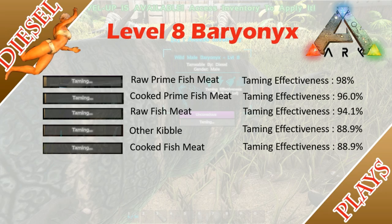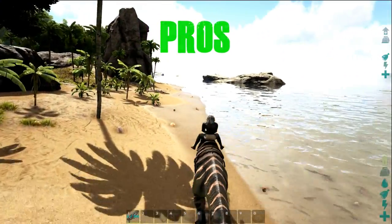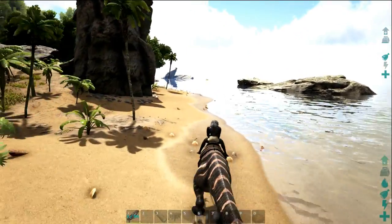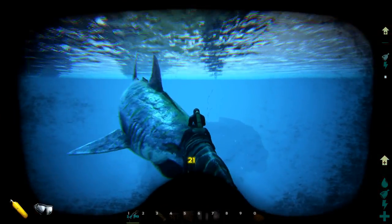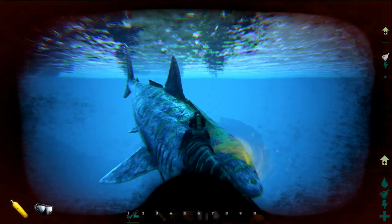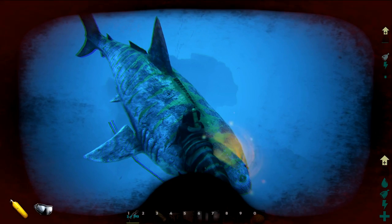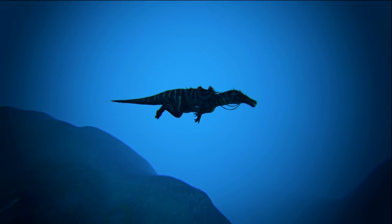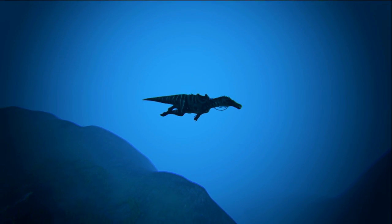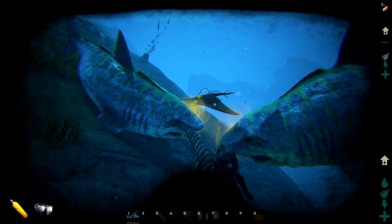On land the Baryonyx is pretty awesome too if you pump movement speed, and it can also jump underwater. It has a spin attack that actually stuns some dinos underwater — watch till the end to find out which dinos it's not able to stun. Unlike other amphibians, when you dismount it, it doesn't go up to the surface — it remains where you dismount it, which is really awesome.